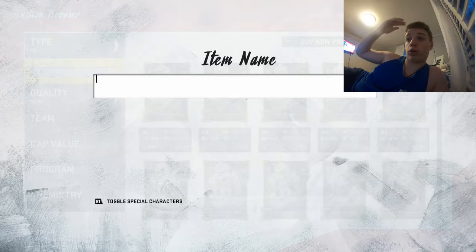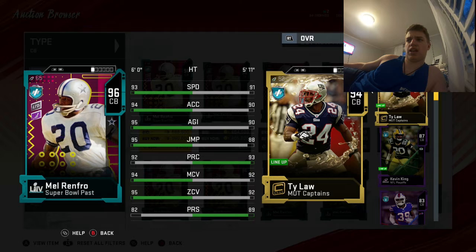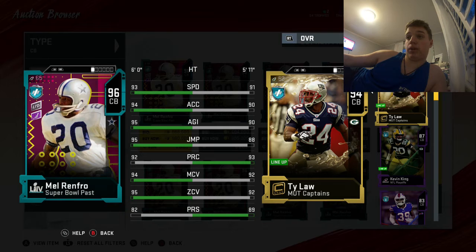So therefore they had to give everyone either their coins back or him. When you get Melrenfro he's going to be NAT, meaning you can't put him in the sets, and he's going to quick sell for 500 coins.